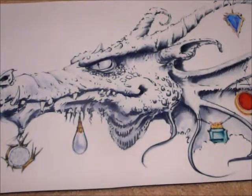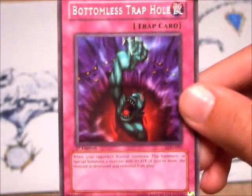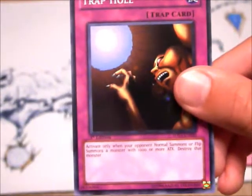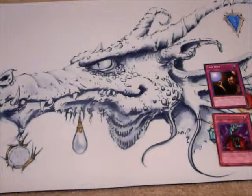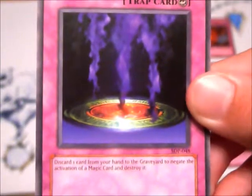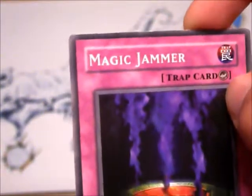Now let's move on to trap cards. First we have Bottomless Trap Hole — activate when your opponent normal summons, flip summons, or special summons a monster with an attack of 1,500 or more: that monster is destroyed and removed from play. You're going to need Trap Hole — a basic get-rid-of-your-opponent's-monster card. When your opponent normal summons or flip summons a monster with 1,000 attack or less, destroy the monster — not remove it from play. You're going to need Chain Burst — a continuous card. It inflicts 1,000 points of damage to each player who activates a trap card. Pull that out after you've activated all the trap cards you think you need. Magic Jammer: discard one card from your hand to the graveyard to negate the effect of a magic card and destroy it. It is a counter card.